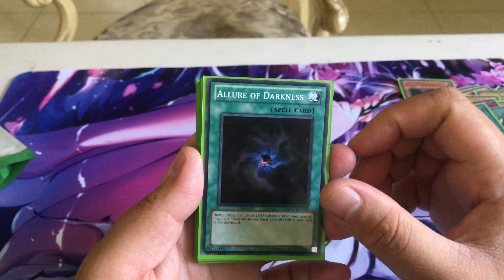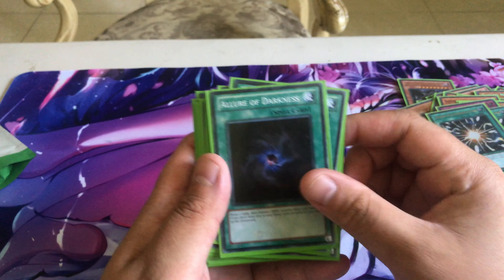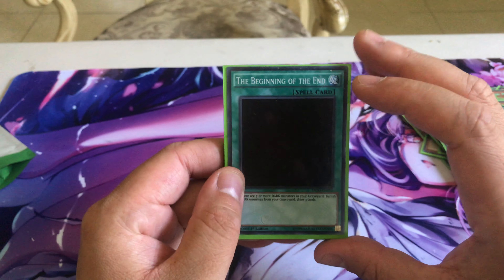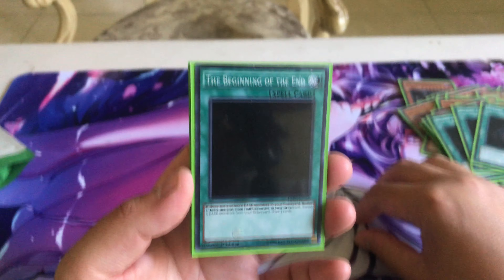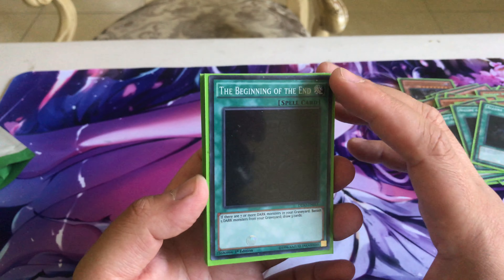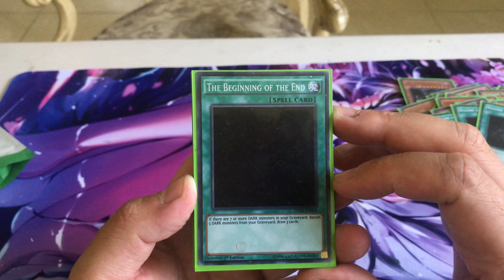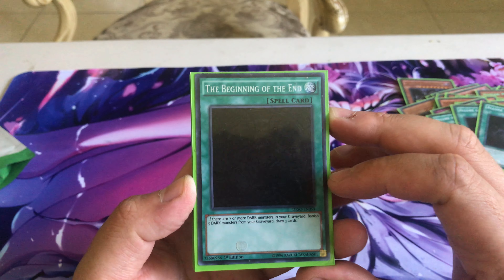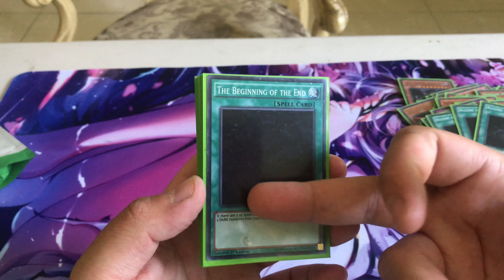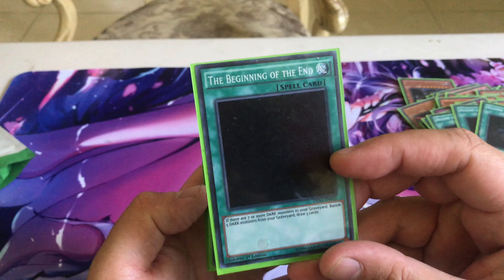We run three Allure of Darkness — draw two cards and banish one DARK monster from your hand; if you can't banish, you lose your whole hand, so we run three for consistency. Then one Beginning of the End: if there are seven or more DARK monsters in your graveyard, banish five of them to draw three cards. It can be a brick in hand, but mid-to-late game this card is amazing. What other card lets you draw three?